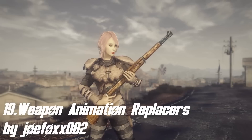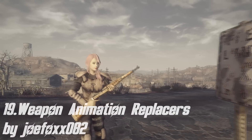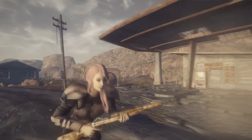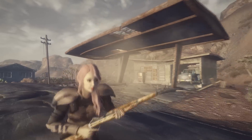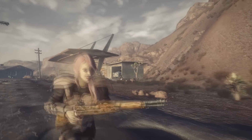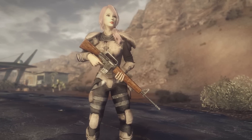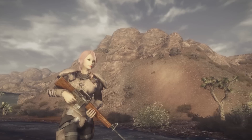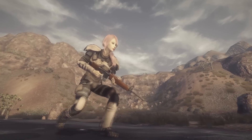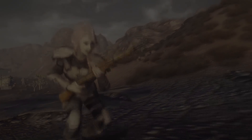Place number 19 goes to Weapon Animation Replacers by JoeFox082. I was never satisfied with the vanilla animations and thought they looked kinda weird and clunky, so I was really happy to find this mod. Just like the name says, it replaces vanilla animations with brand new ones. They can mainly be seen in third person and look really amazing. There are different animations for walking, running, crouching and sneaking, and animations for most weapons like pistols or rifles.